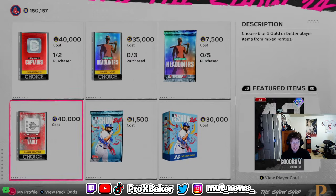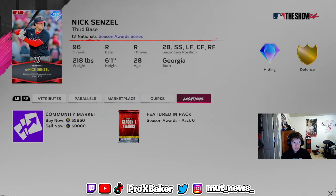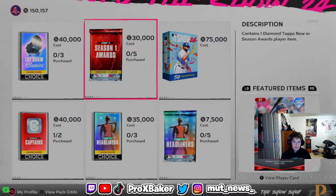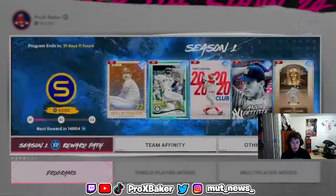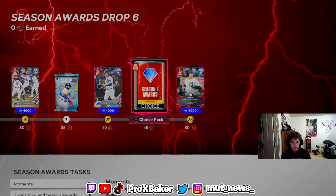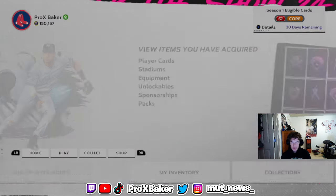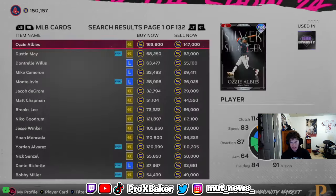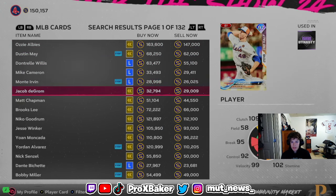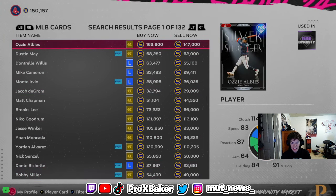Maybe they'll do a Classics Choice Pack — I feel like there has to be some Choice Pack or valuable pack in the program. The Soul Series guys might be dirt cheap by the time Team Infinity 3 comes around, so maybe hold off on those. All players in Team Infinity 3 will be 99s, so I don't recommend buying any expensive cards going into Friday, because a lot of cards will dip in price when everyone has 99s on their team.